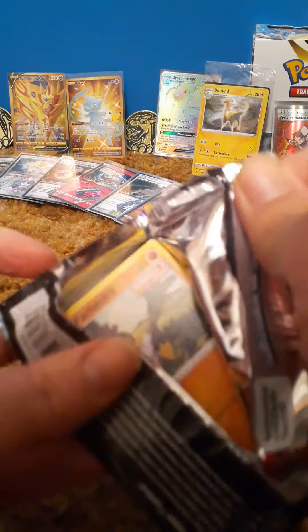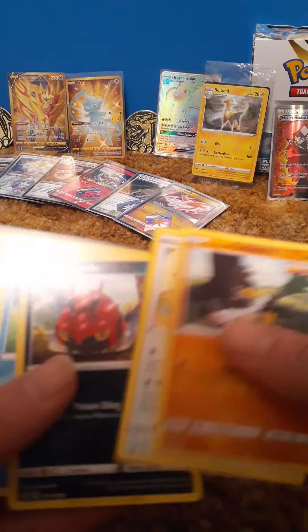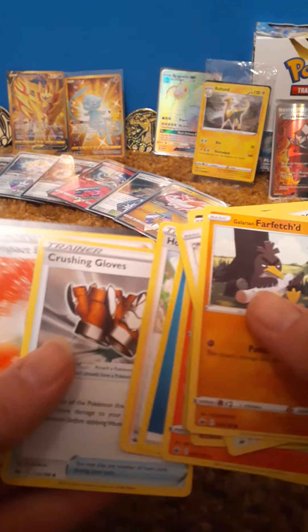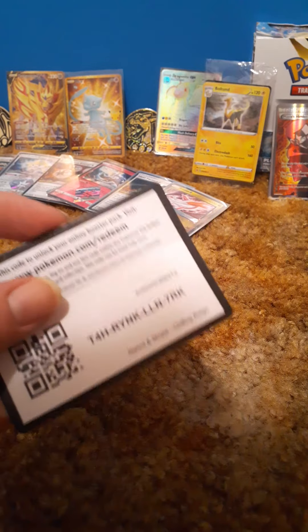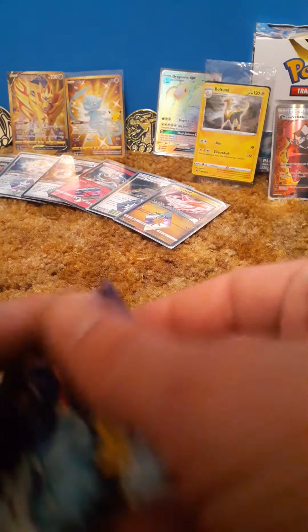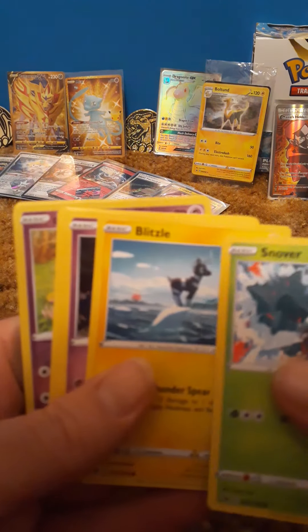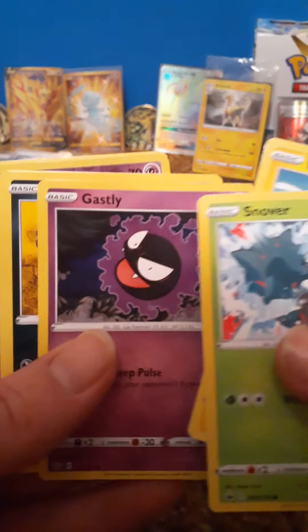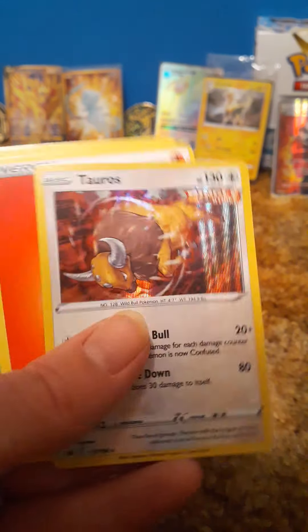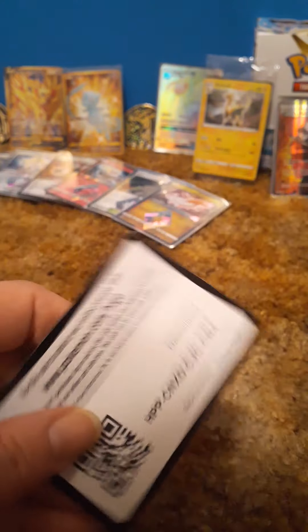I'm trying to take the time now because I don't want to rush. I remember when everybody was opening these apology packs sent back from the Pokémon Company — everybody opened them and they were all pretty bad. I don't even know if I saw one person pulling anything good. Oh, we got a holo Tauros! Shout out May 1st, my birthday — the Taurus!